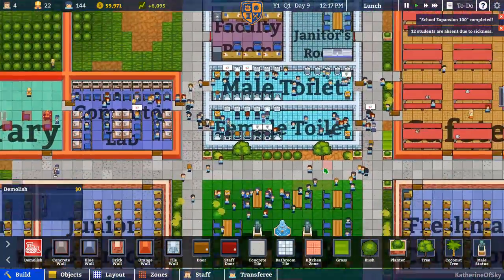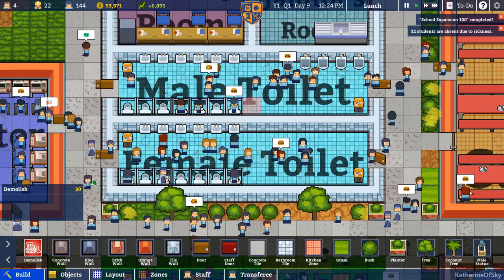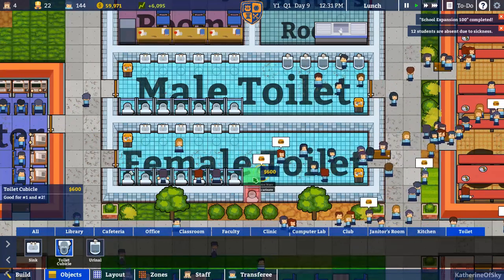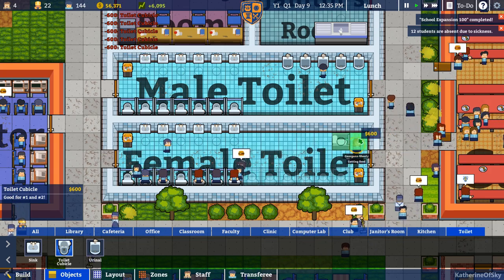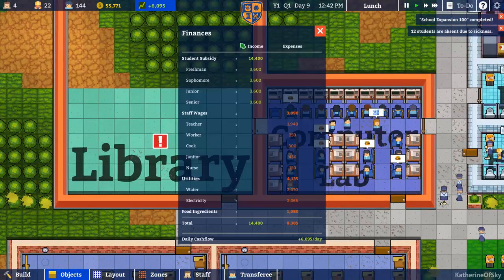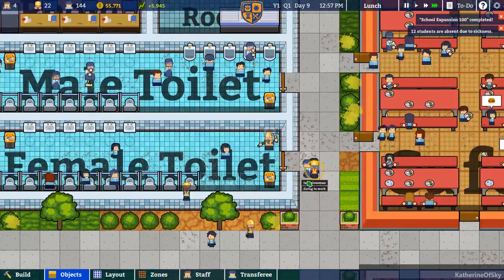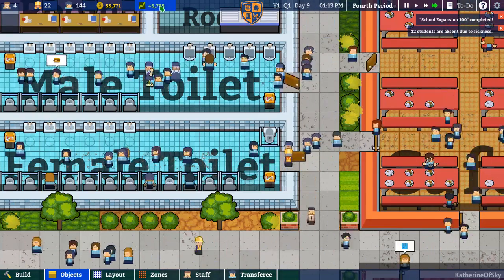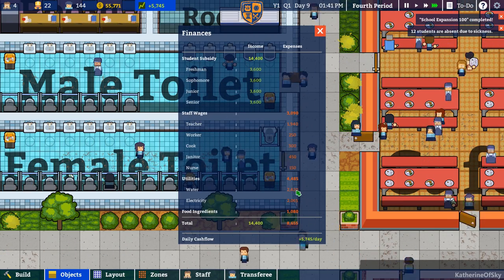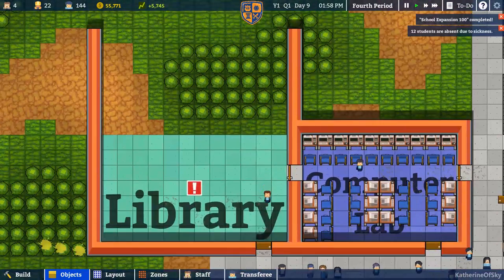Toilets look really full as well. Especially the girls' toilet — they don't have the urinals to fall back on. Let's help those folks out and build some more toilet cubes. Of course that's probably going to spike our water usage. We have water usage of 2070 — I want to check if it goes up after they fill these. Now it's 2420 — oh my God!